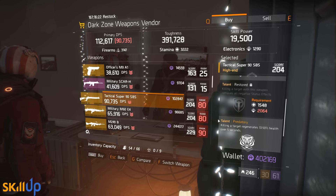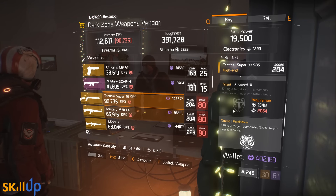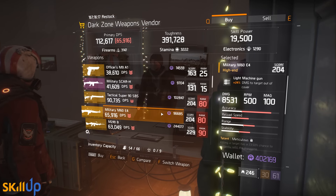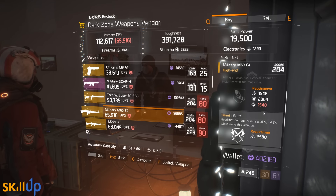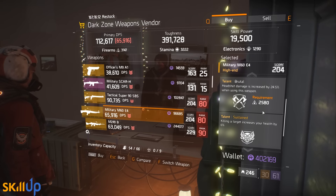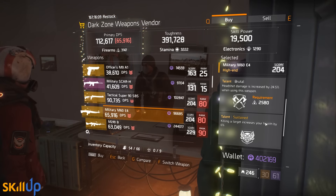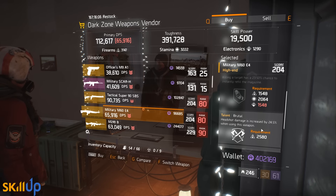We've got a Tactical Super 90 SBS with Vicious, Restored, and Predatory — not a good pick. If you're going to be picking up any shotgun at the moment, it's going to be either an M870 for the one-shot potential in PvP, or an SASG for the stagger in PvE.